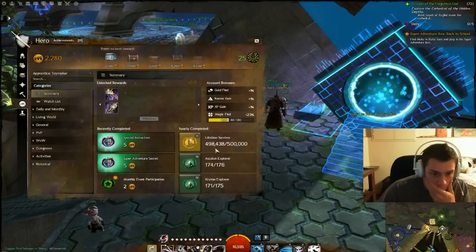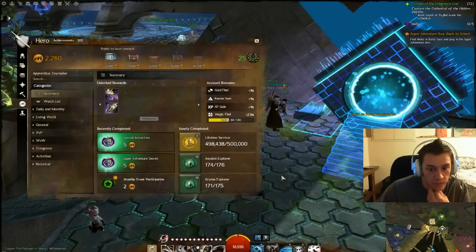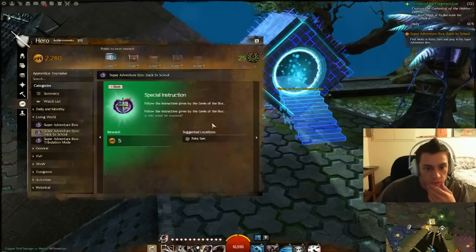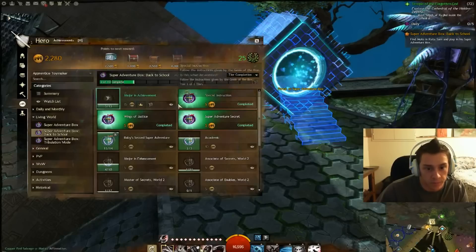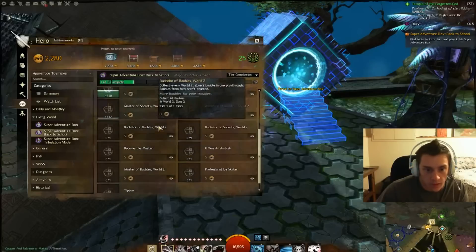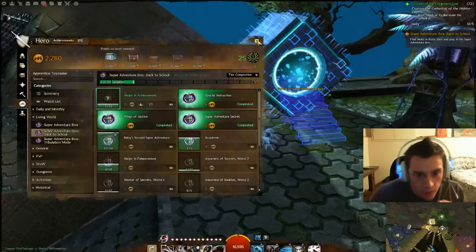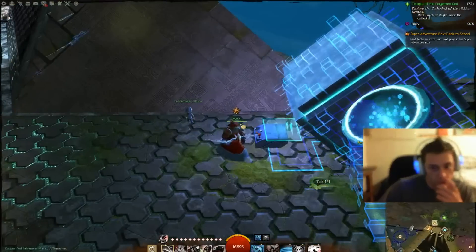What they say is it's kind of like a movie ending abruptly just to make another movie — because when the Super Adventure Box comes back, it'll have all the zones for World 3. I have the achievement 'Follow the instructions given by the Genie of the Box,' so I got the achievement — that's the Back to School one. The only thing is I took a screenshot of the code, and some people have said it's the secret Konami code, so it's just an old game reference, kind of like a joke.